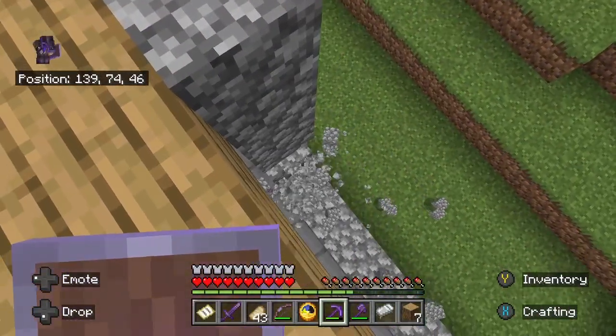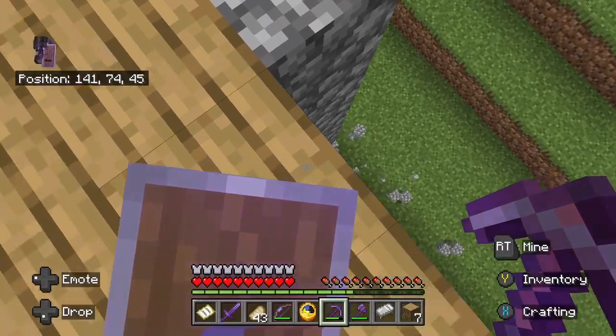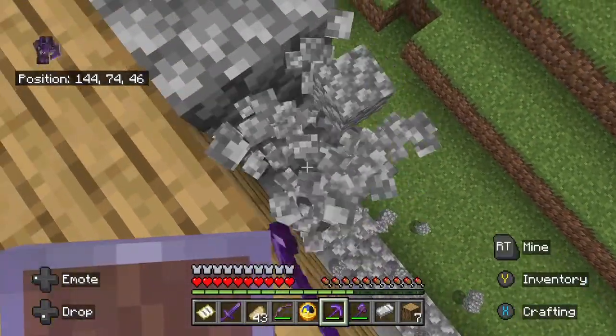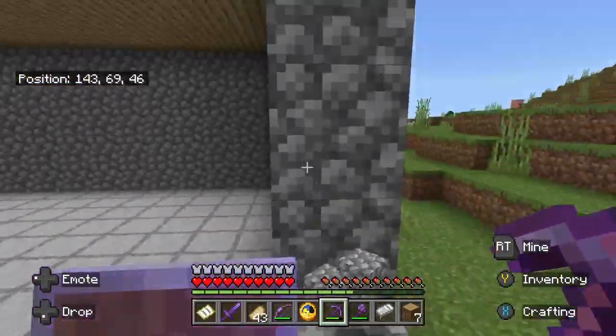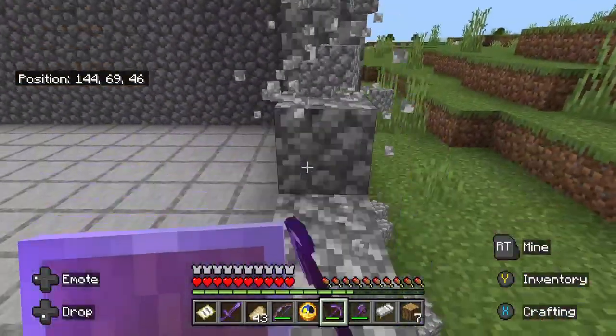I swear it's faster to tap the trigger button instead of holding it for mining. Like, I swear it's faster if I just tap it. Why the hell was I standing on that block? Oh well, whatever, not that big of a deal.